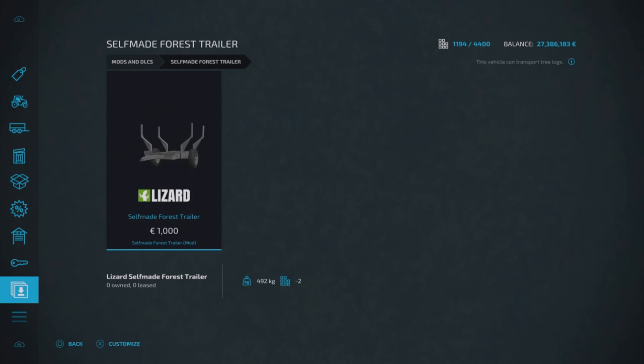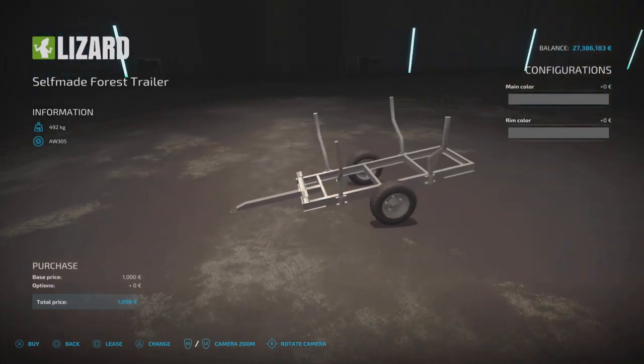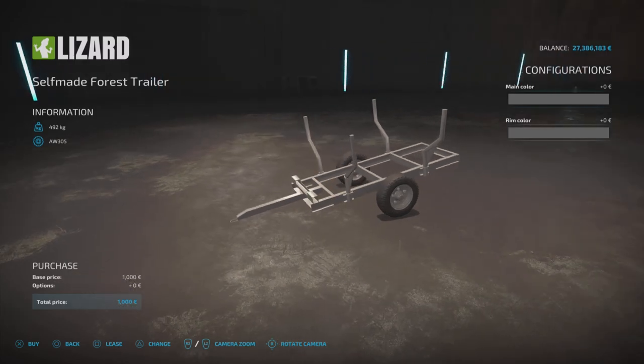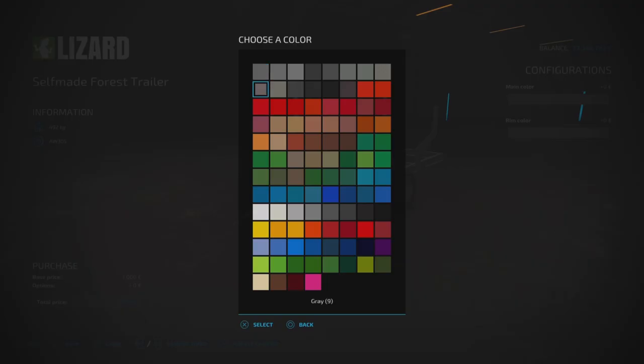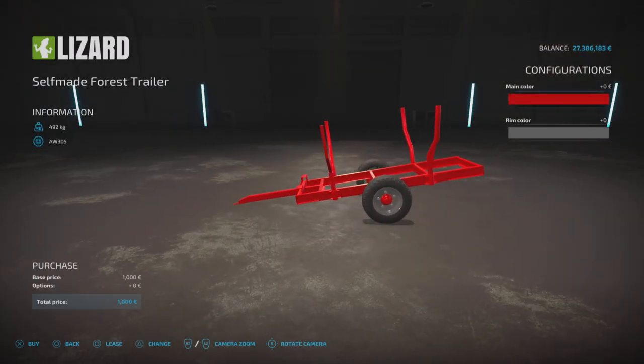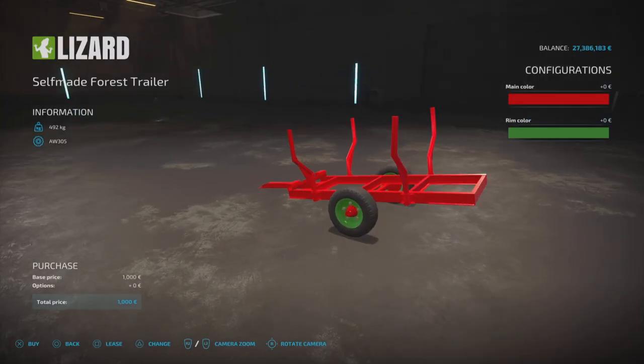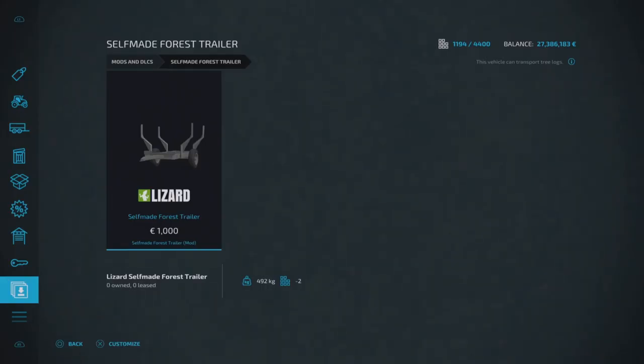Next up is the Self-Made Forest Trailer by Mikhail LS, found under tools and forestry equipment. It's only 1,000 to buy and two slots on console — a cute little forestry trailer, basic but very cool for a small setup with older-style equipment. The only options are main color and rim color.